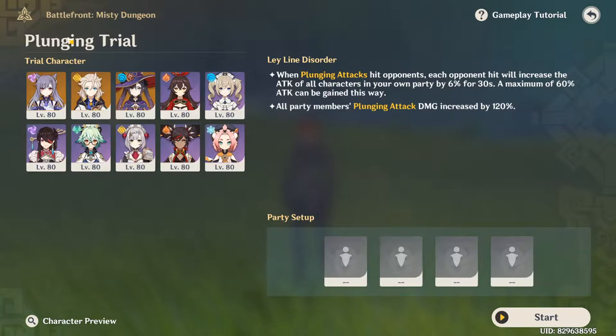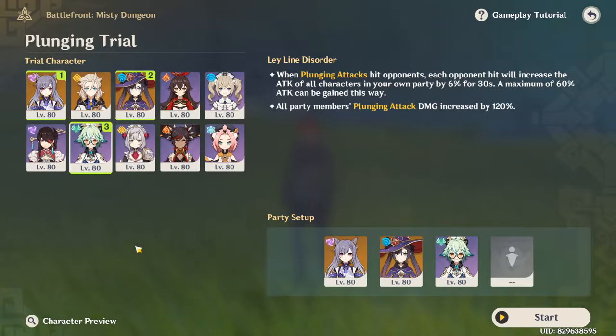These are the characters currently available for this challenge. I wonder what kind of teams you guys are gonna make. The first thing that comes to mind is I want to use Keqing because I don't have her built on my account, and maybe even Mona. I kind of want to try Amber and Sucrose as well. Keep in mind elemental resonance does not apply in here.